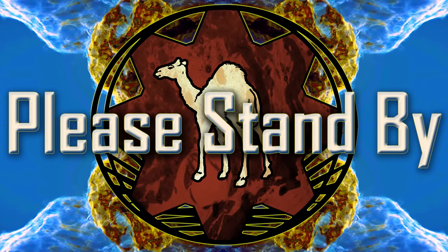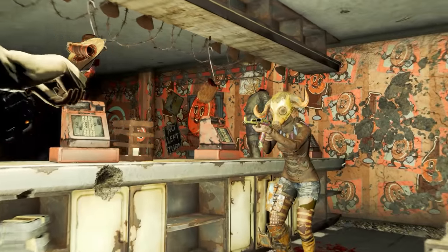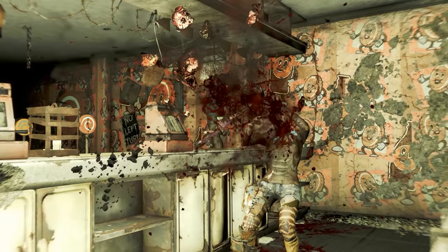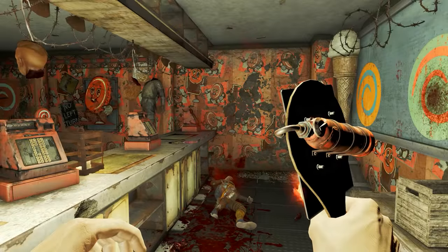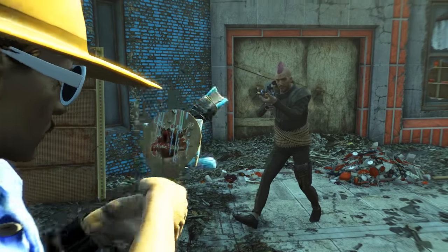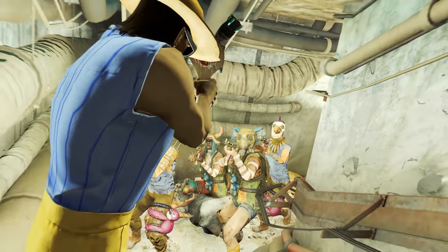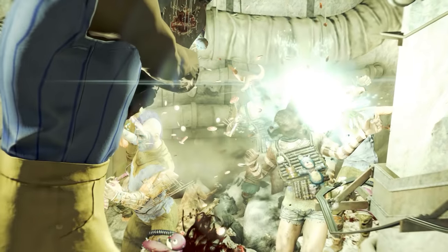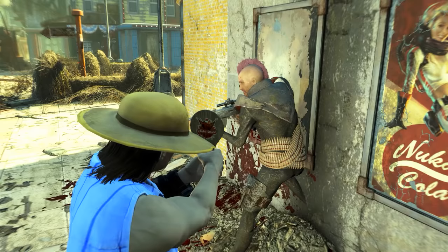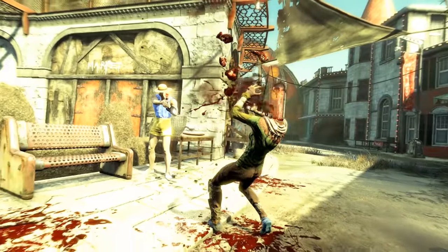Welcome back ladies and gentlemen to Fallout 4's DLC Nuka World. My name's Camel and this video is going to be a walkthrough guide in which I will show you how to acquire both the Paddle Ball, a rare weapon, and its ammunition. We will also run through its eight modification variations. You will need the Nuka World DLC installed to acquire this weapon.